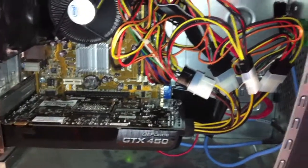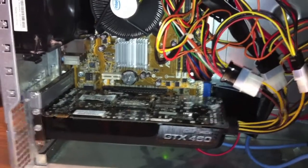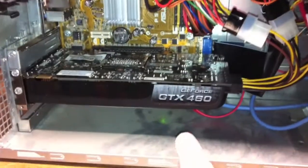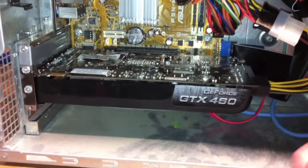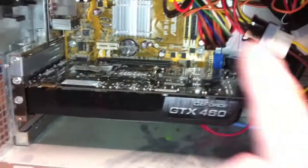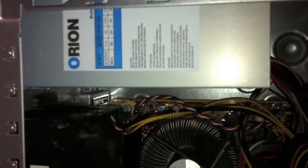With the side panel off and using the flashlight built into my iPhone, you can see the internals of the build. I wouldn't call this a gaming rig yet, but the graphics card is a beast. The game plan is to replace one part per month. The first part to replace is the power supply — it just can't handle the demands I'm placing on it. This graphics card recommends at least 25 amps on the 12-volt rail.